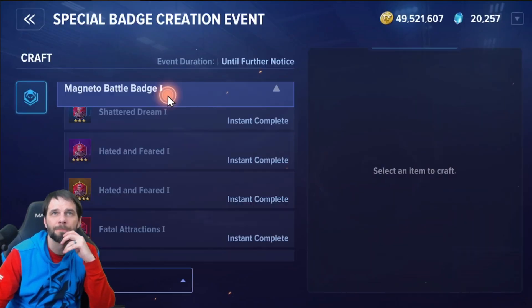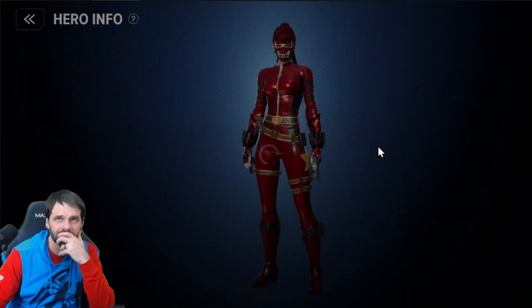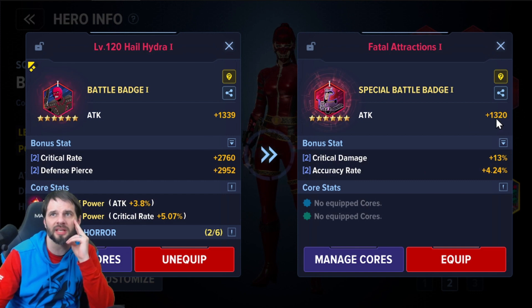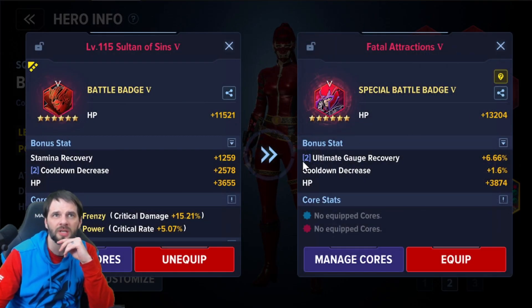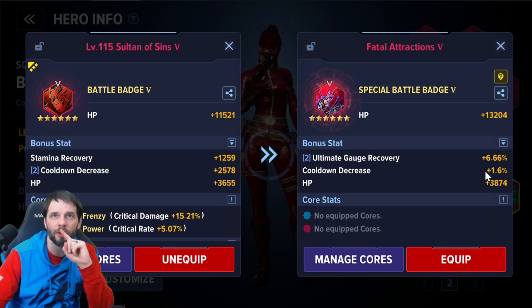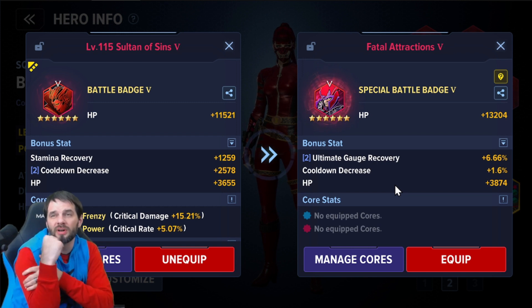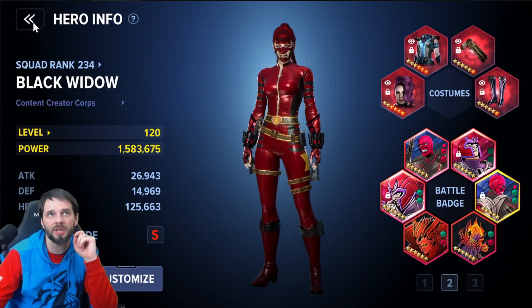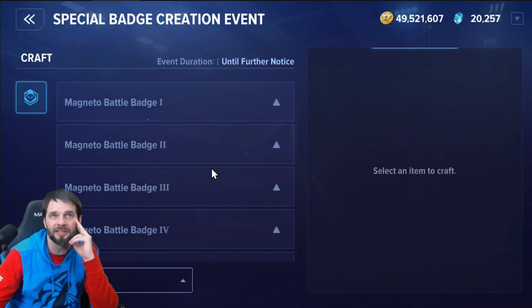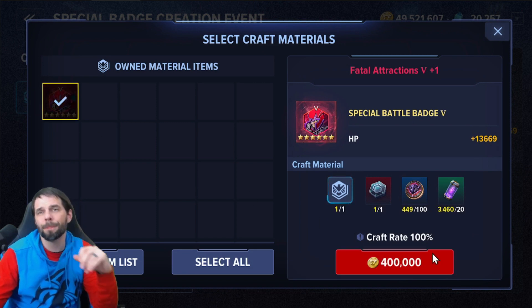I have one alloy left — literally one. I might not even get a good roll here. With badge one, I already have such a good badge and the difference is just very incremental. Badge five gives me quite a bit more HP, I gain alt recovery, and I only lose one percent cooldown. The stam recovery loss isn't a big problem since I just gained some on my other badge. So badge five is the answer, even though I didn't love the stat.